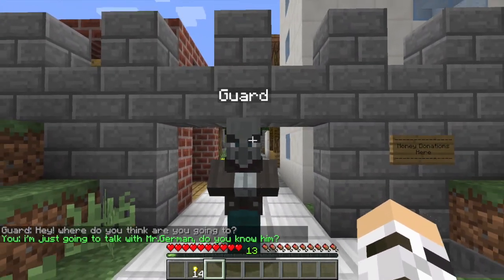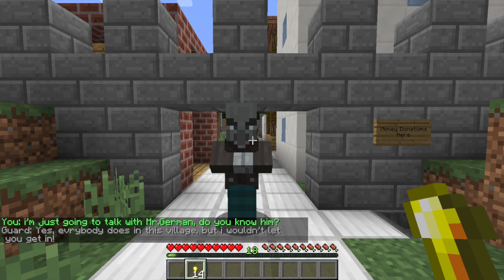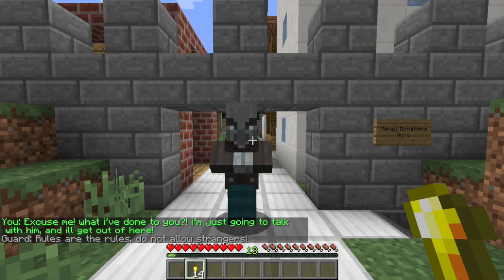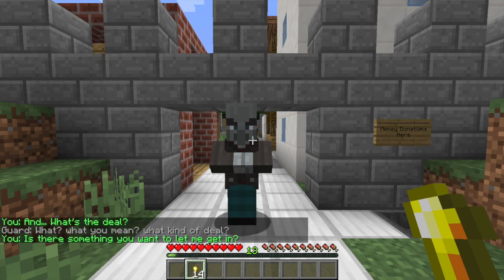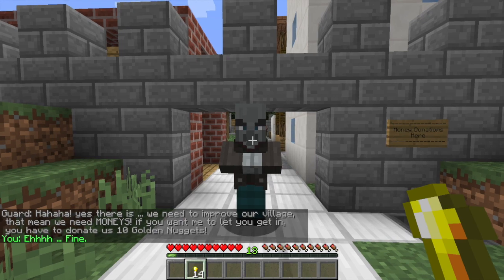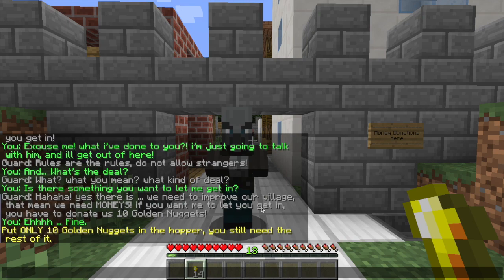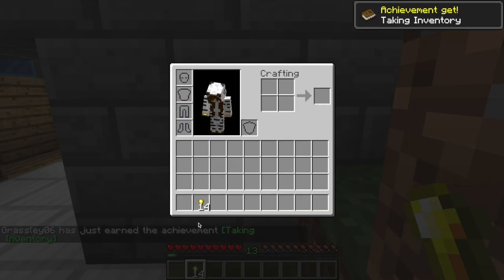Ooh, are you scary looking? Hey, where do you think you're going? I'm just going to talk with Mr. Germany. Do you know him? Yes, everybody in this village — I wouldn't let you get in. Excuse me. What have I done to you? I'm just going to talk with him and I'll get out of here. The rules do not allow us — that's rude, man. What's the deal? Is there something you want? Like moolahs? Yes there is. We need to improve our village — that means we need moolahs. If you need me to let you in, you have to donate ten moolahs. Fine. Put only ten gold nuggets in the hopper. You still need the rest of it — ten gold moolahs. This is a very rude individual.